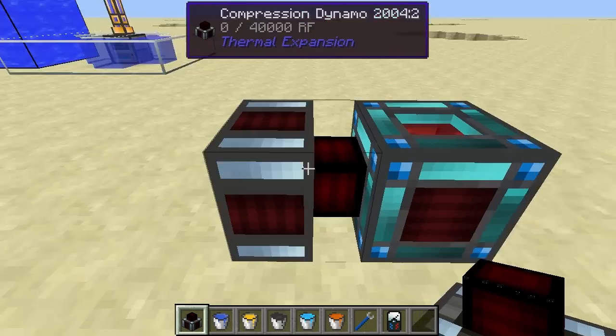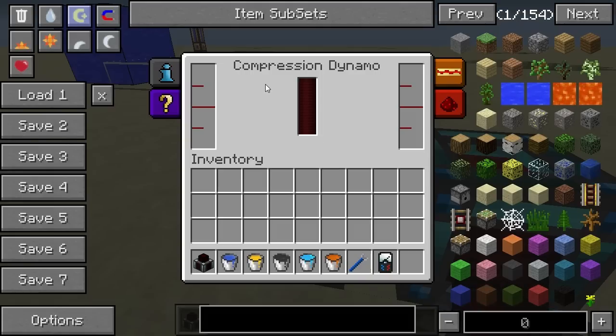You can also connect it directly to the energy cell. In the user interface, the compression dynamo has an internal buffer to store up to 40,000 Redstone Flux. On the left we have a four-bucket reservoir which will hold a liquid fuel. The compression dynamo also has an internal buffer for four buckets of coolant, so it's sort of like the combustion engine from BuildCraft where it takes in a fuel and a coolant to generate power.